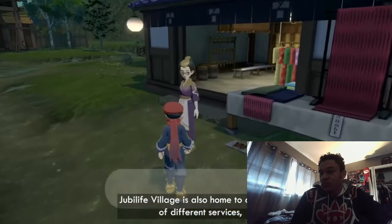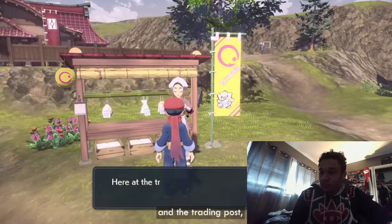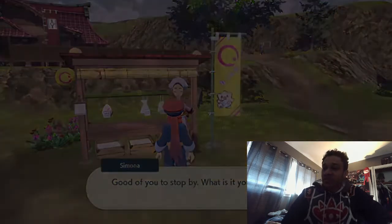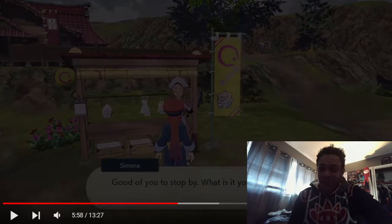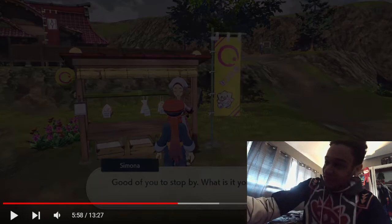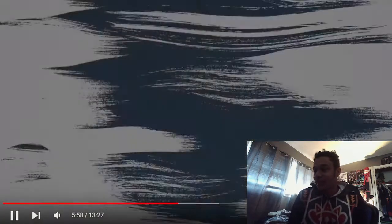Galaxy Team and Jubilife Village is home to a variety of different services, such as the clothier, the crafting works, and the trading post where you can trade Pokémon with other players. It's interesting how they made it into a kiosk — and it even has a Togepi right there. I want that banner.